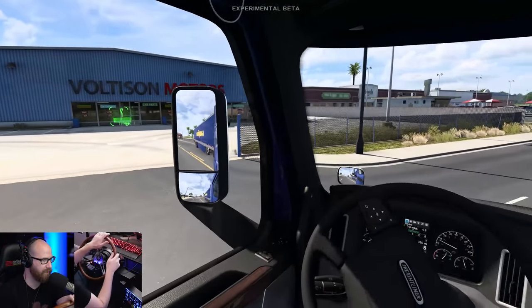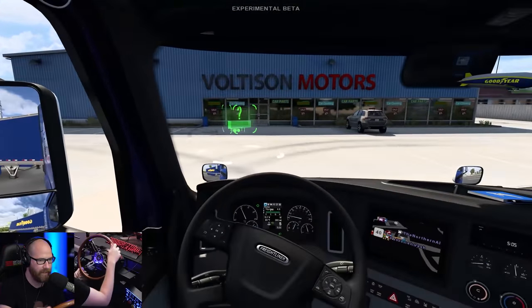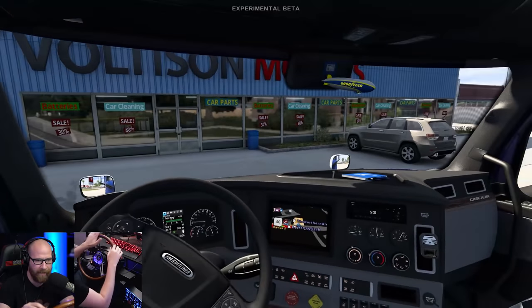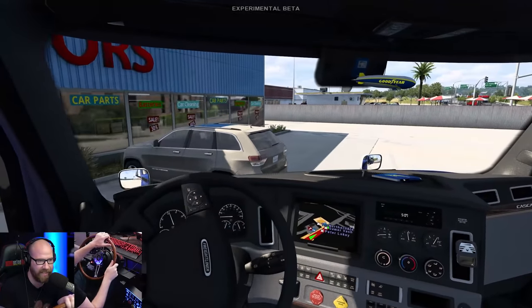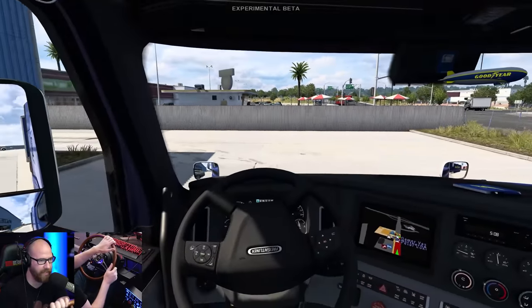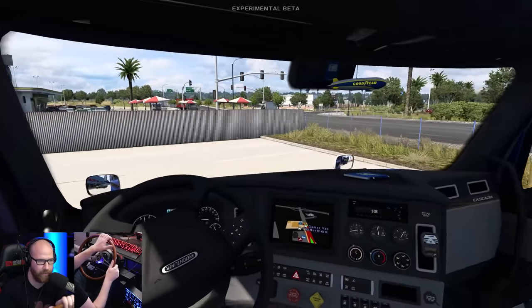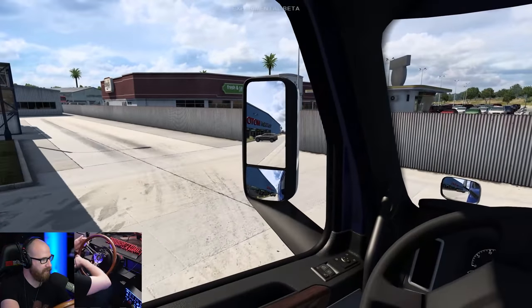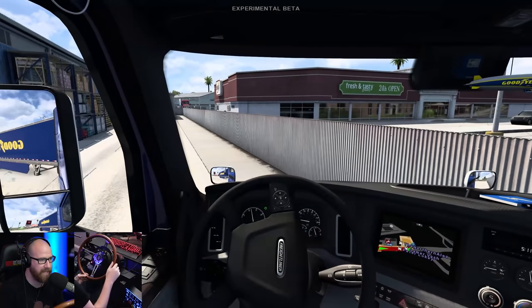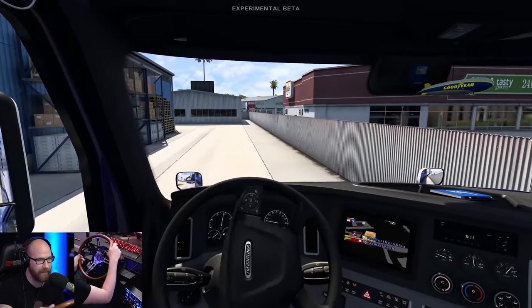We're going to pull in here. The only way I pick up here — I mean, you can pick up from the other side, but it's just easier if you go in this way. Make sure that's good. If you roll in this way, then you'll be in a good setup for this back. Same dock we did last time, so we're doing the same setup again.